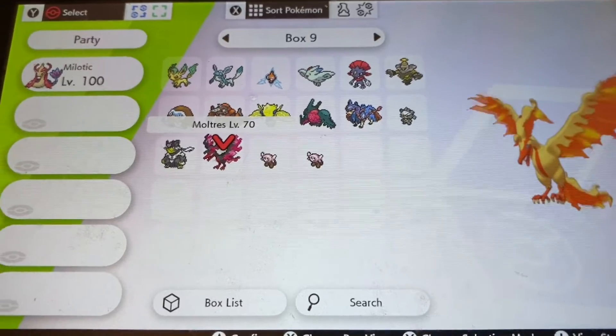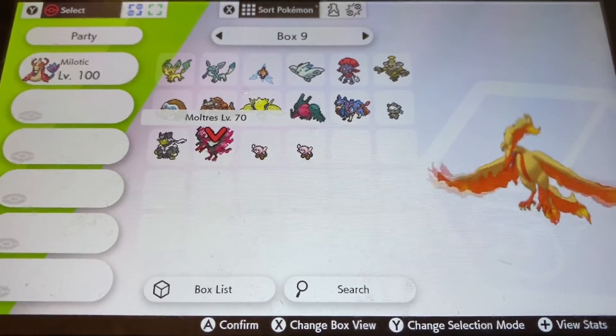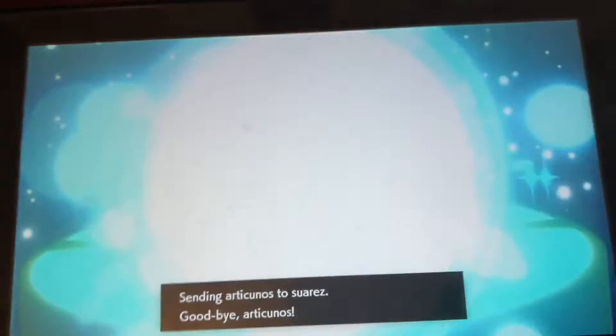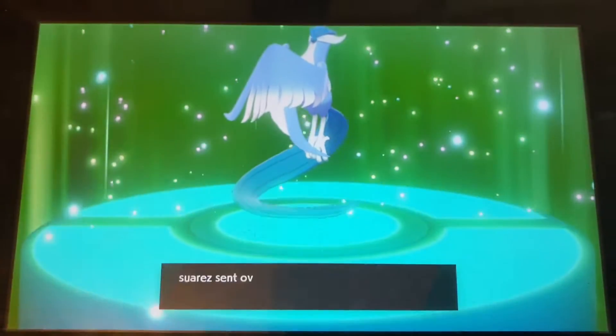Wow, that looks beautiful! Let's try to look for the last two Galarian bird shinies. I'm trading over yet another Stuffle, and we're getting yet another shiny Galarian Bird — in this case, I think it's Articuno, if I'm not mistaken. Yep, it's Articuno. Ooh — blue and white!